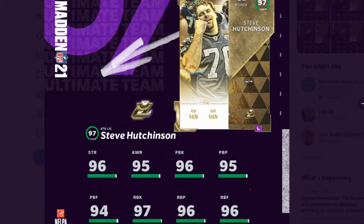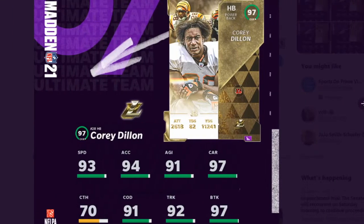Next we have Steve Hutchinson. This is good for the run game, especially for those of you that are on next gen. This guy's a goon easily — another 99 pass block, 99 run block lineman.